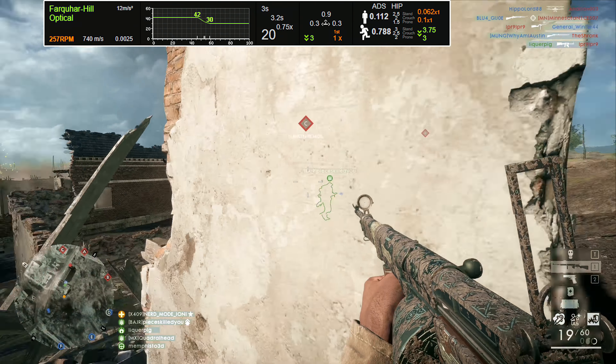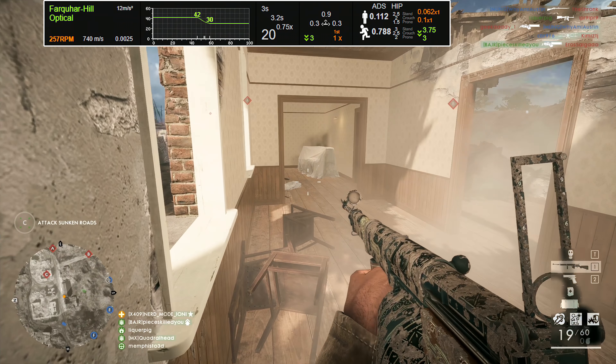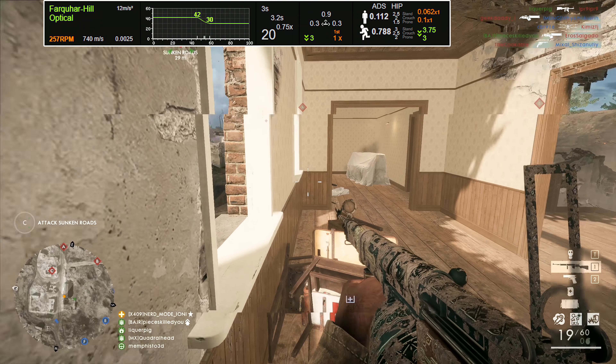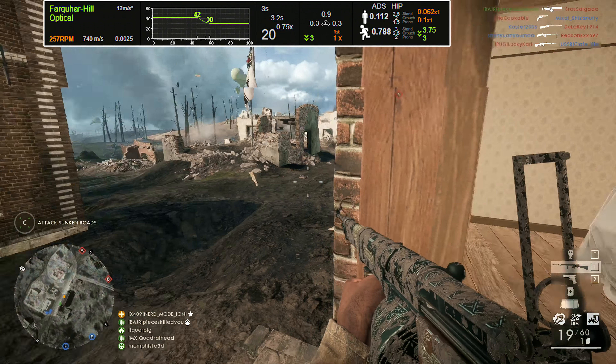Because of this moderate fire rate, the rifle possesses a devastating velocity that clocks in at 749 meters per second. When comparing this velocity with other weapons in the medic class, it means that the Farquhar Hill has the ability to have devastating ramifications for enemies at medium to long range.